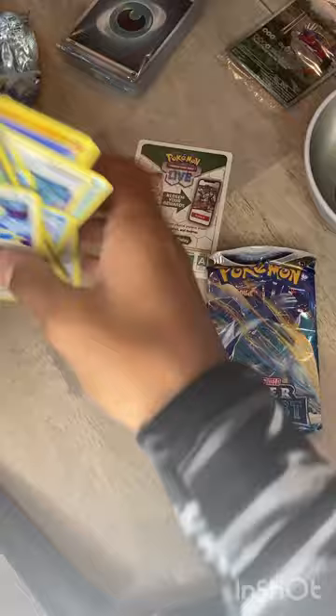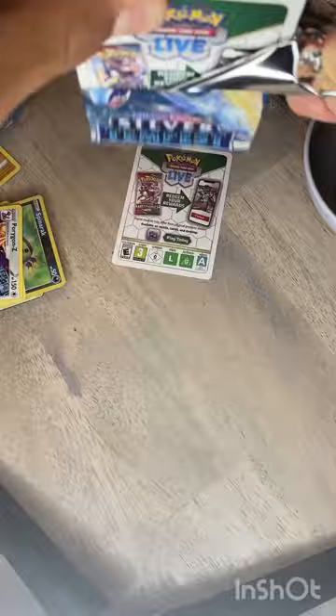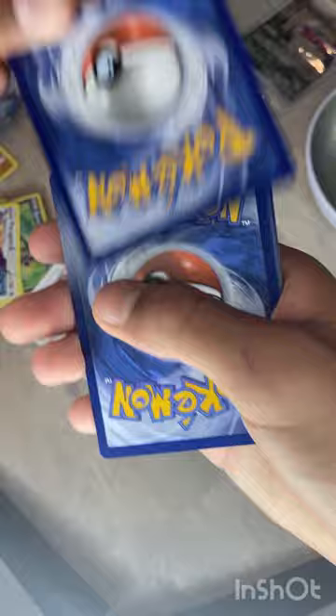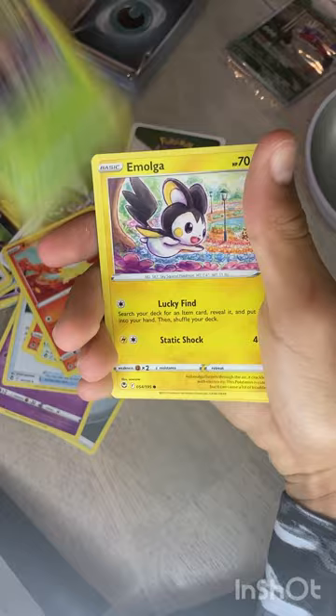Last pack — Silver Tempest, feels pretty heavy. I don't know if you can weigh Silver Tempest or not. Metal energy, Turtwig, Lanturn, Unidentified Fossil, Flittle, Rufflet, Fennekin, Durant, Mulgrew, Sandygast, and a Klinklang.